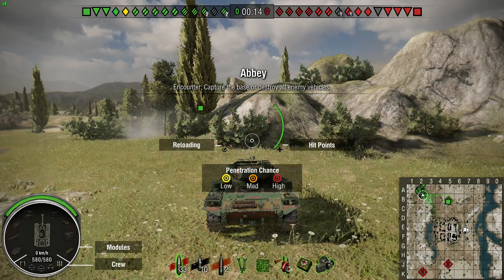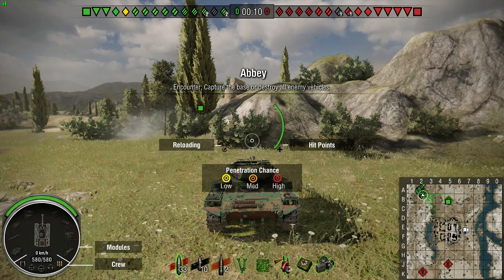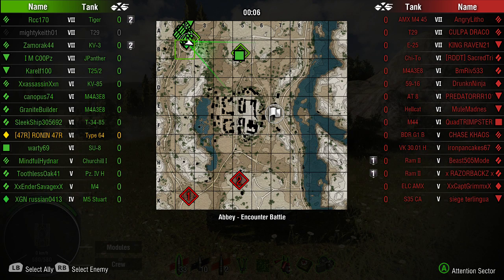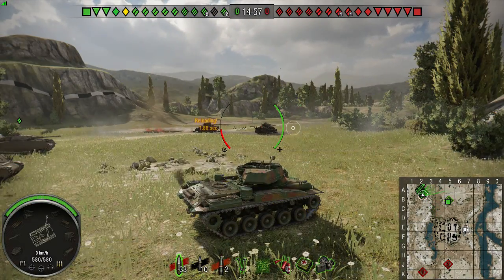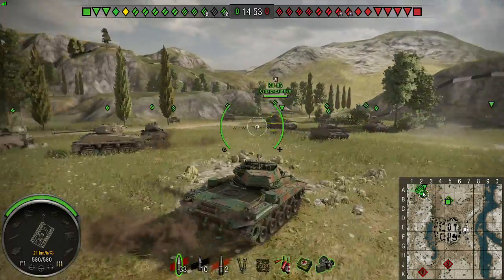Alright, here is the Type 64. We're tier 6, but there's some tier 7s, so not too bad. All we gotta do is capture the location marked on the map. Roll out — what do we have around here?